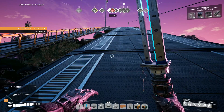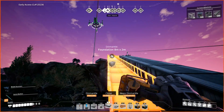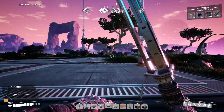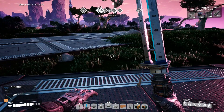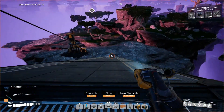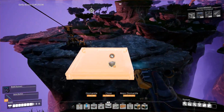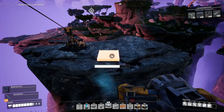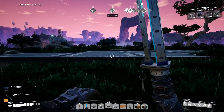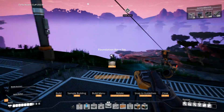Doing the math: 45 doesn't go evenly into 120 — 120 divided by 45 is about 2.6. So we can pull one down at half. We'll go with the conveyor up and down, which I love. Let's go five. Take that out. Yeah, that can totally stay there.